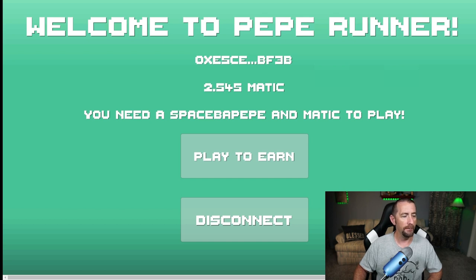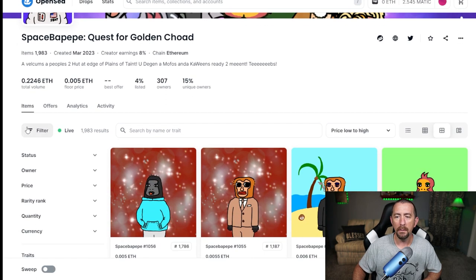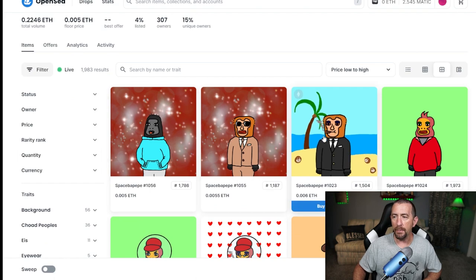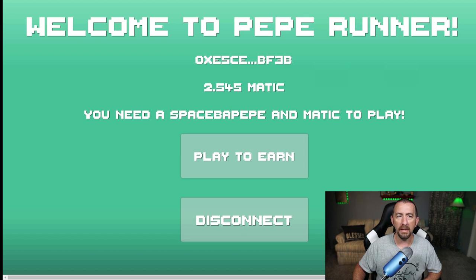The Space Bepepes are actually very affordable. Here is the Space Bepepe collection — 0.005 ETH, very cheap. You can scoop these up and then get into this game. Make sure there's Matic in your wallet on the Polygon network. You can search other videos on that; it's really simple. I just want to talk about the Pepe game here.